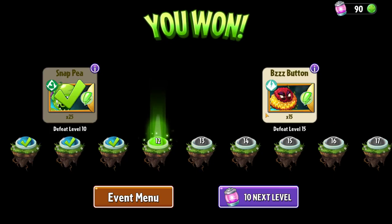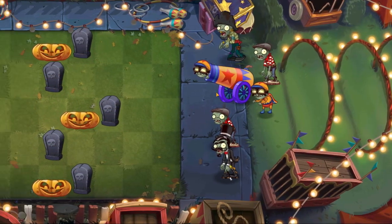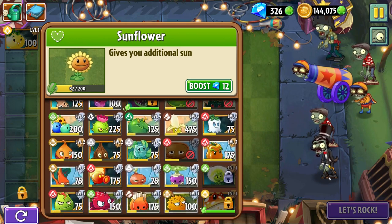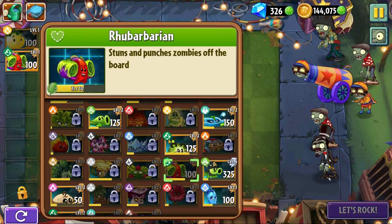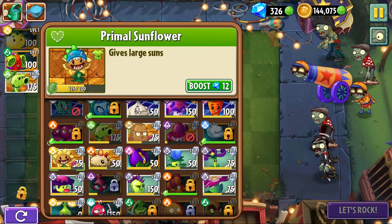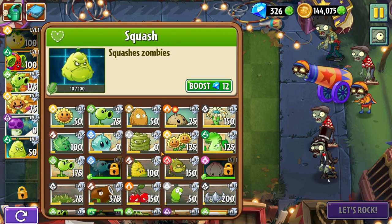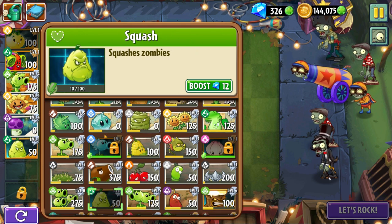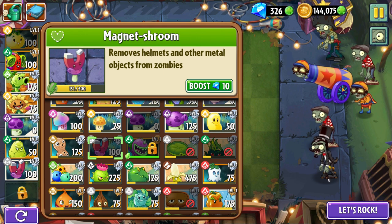The first level is done. Next we've got level 12, and this will probably be a longer video than the first part just because it's the second half with longer levels. We've got Imp Cannons — these things are annoying. I'll take Root Barbarian, Primal Pea Shooter, Primal Sunflower, Puff Shroom, and Squash. I want to see if the Magnet Shrooms can take off their helmets.